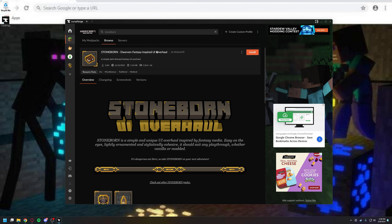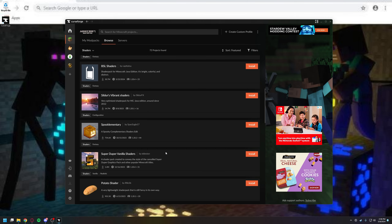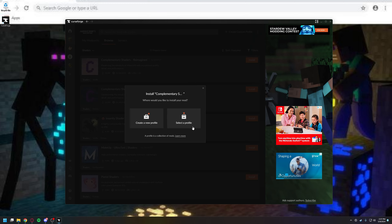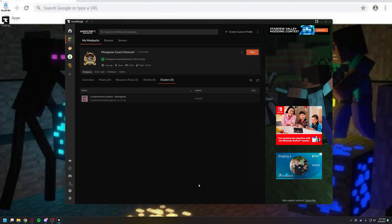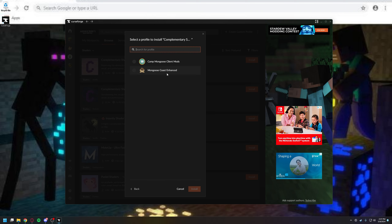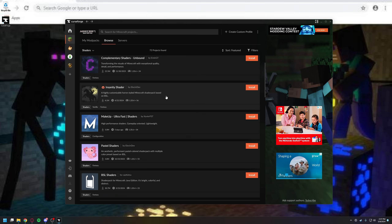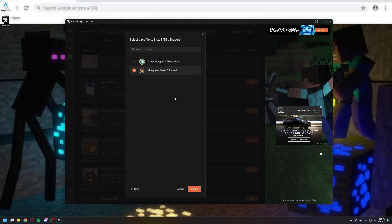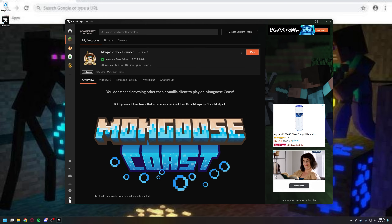The same goes for shaders. You can browse here and go to Shaders, and then you'll see all the most popular ones. The ones I really like are the top two — Reimagined is a lighter version of Unbound. Unbound has much cooler reflections. We're going to choose Enhanced for that. The Insanity shader is also really cool if you're looking for something a little bit more spooky. And BSL shaders is also a very vanilla-friendly one.